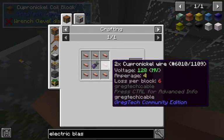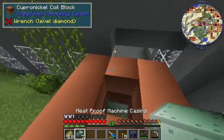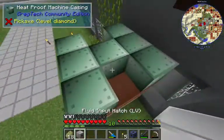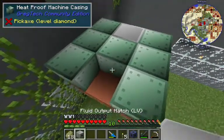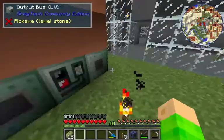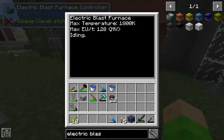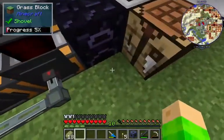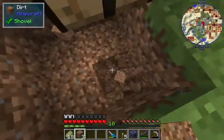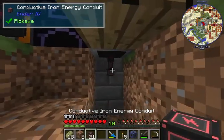Then we need cupro-nickel coil blocks. These are relatively easy to make, but you need eight ingots for one - eight ingots is four nickel and four copper. Now for the topmost layer we can just do this: fluid input here, fluid output here. As you can see the colors change because it detected the valid structure - now it says 'idling'. The only thing we have to do now - wait, it requires EU, medium voltage. I don't know if we need an MV cable for that, so I'm just going to try and connect it to the existing one.